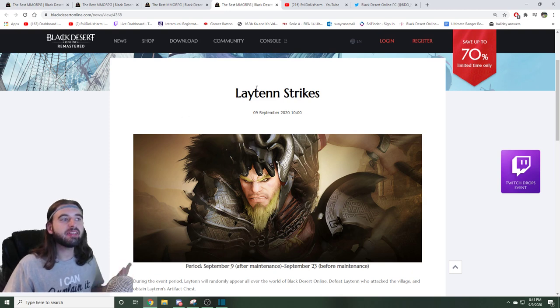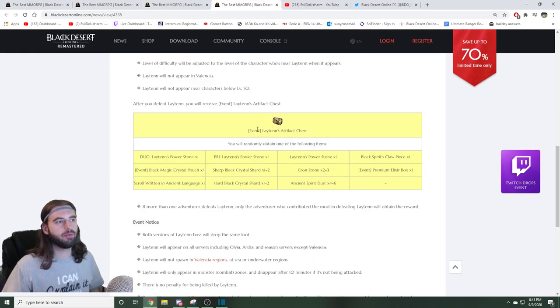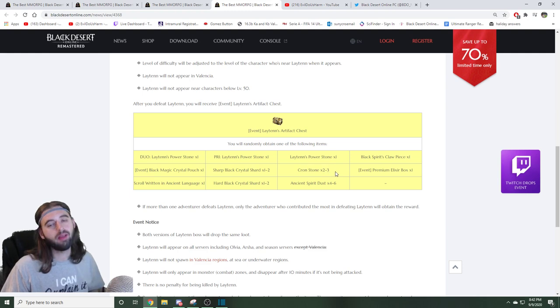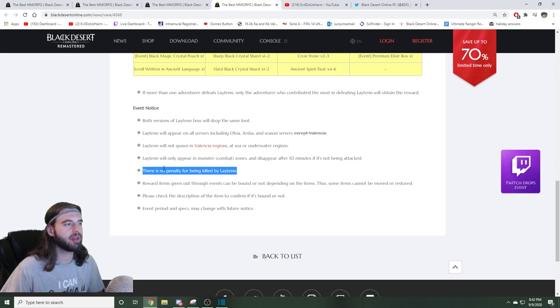The next event we're going to take a look at is the Layton Strikes event. This event is for all characters level 50 and above. From level 50 to 55, you get an easier version of this little mini boss that spawns around in the world of Black Desert. Level 56 and above, you've got to play the full-on version and knock it down. For defeating this boss, you're going to get an event Layton's Artifact Chest. You get the same chest regardless of whether you're level 52 or level 75, and you'll probably both get the same Cronstones from that box as well. Maybe, if you're feeling lucky, you can pick up a Duolain's Power Stone. Do note that they are not going to spawn on the Olvia, Arsha, or Season Servers. And another nice bonus is that if you die to this little world boss mini boss, there are no penalties — so no crystal loss, no EXP loss or anything like that.